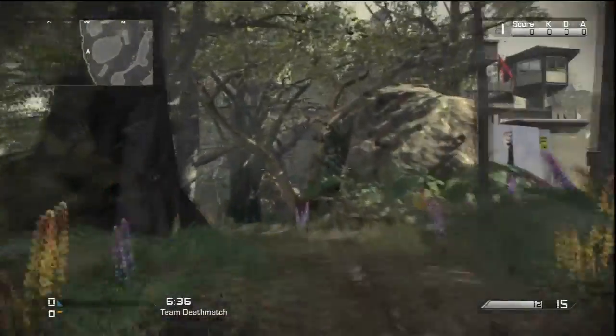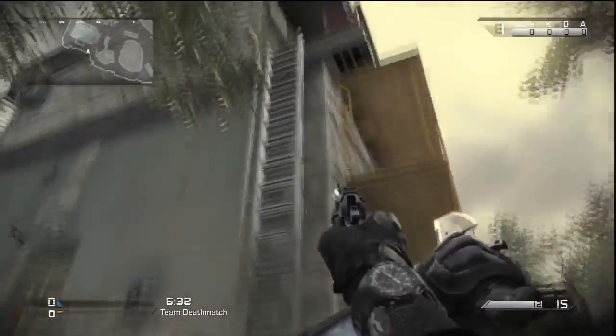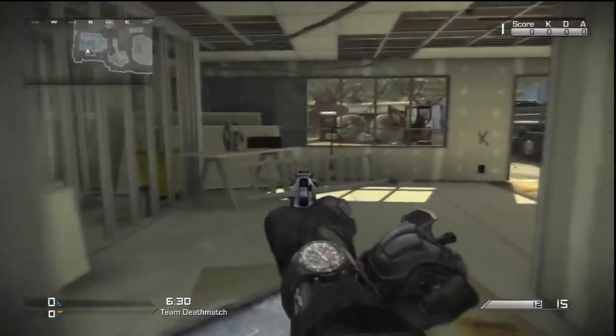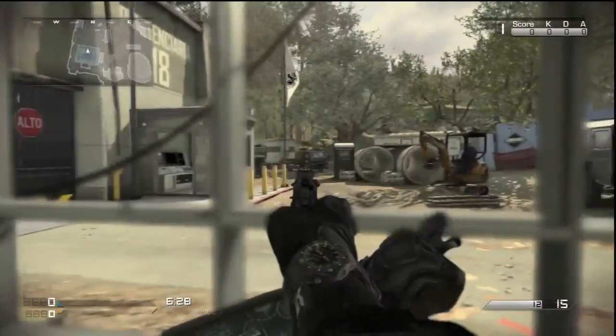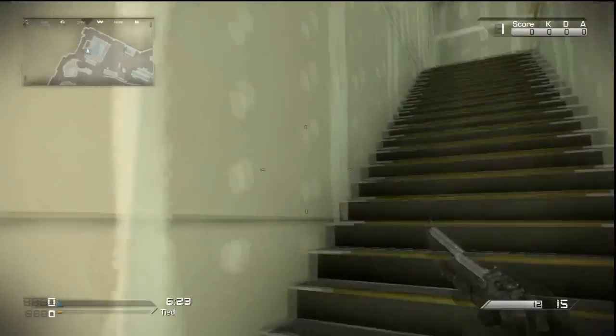We're gonna head over and take the back way towards tower. Once you do get to the tower the back way, you can choose to take the ladder or the stairs depending on if anybody's watching one or the other. Right here you do have bottom tower — it's kind of generic but it definitely does work.